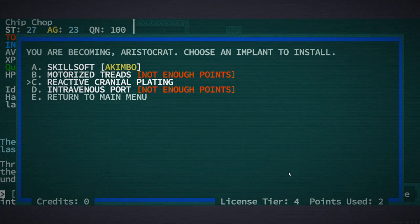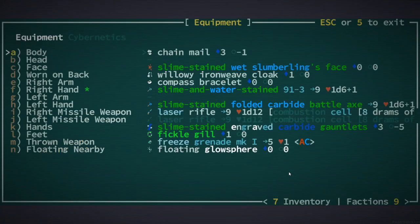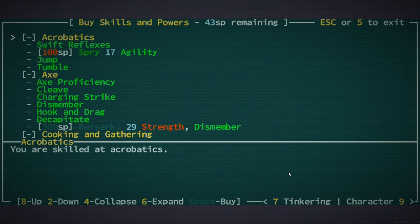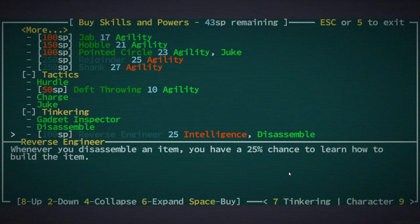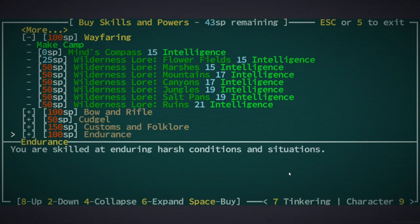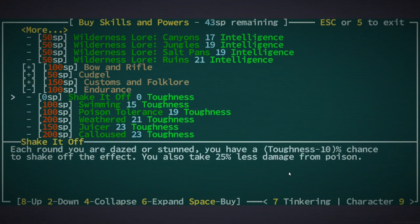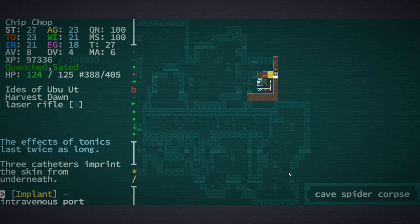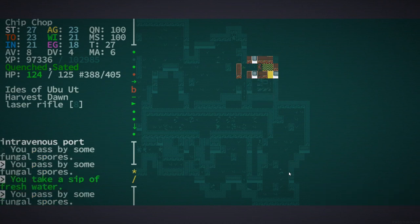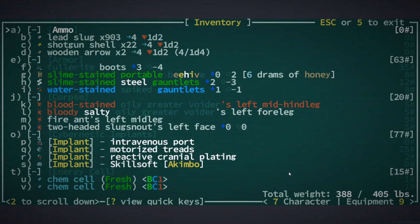I don't know if I want reactive cranial plating — it seems kind of useful. And there was that one thing that would help me with not getting dazed. I can't remember, maybe it's like endurance. That could synergize nicely. I don't think we need it though — I think we're gonna hold off on the cybernetics because we're about to get some better ones.